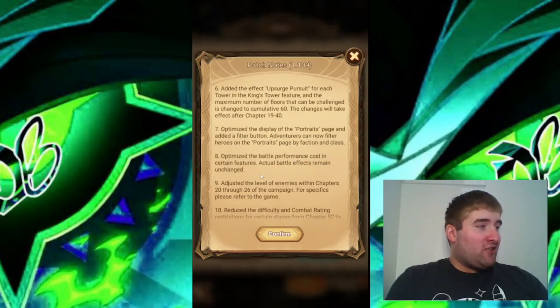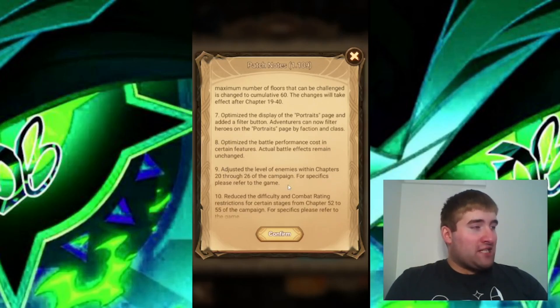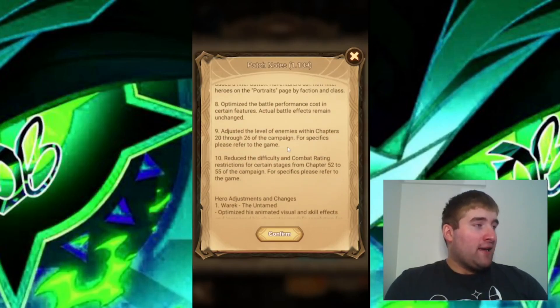Optimized the battle performance cost in certain features; actual battle effects remain unchanged. Adjusted the level of enemies within chapters 20 through 26 of the campaign, so if you're in that range the enemy levels will be adjusted. Also reduced the difficulty and combat rating restrictions for certain stages from chapter 52 to 55 of the campaign — so if you're in chapters 52 through 55, that reduction will apply to you.